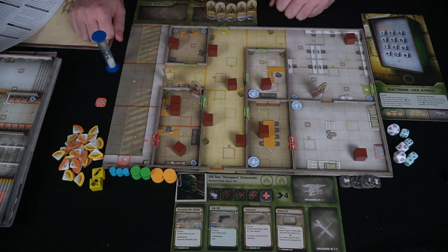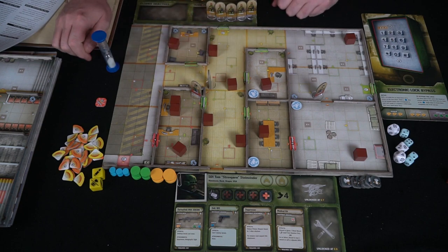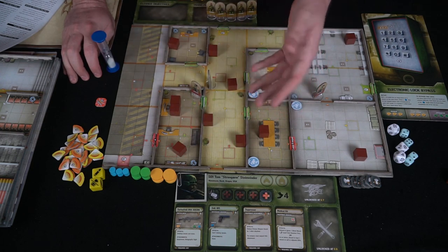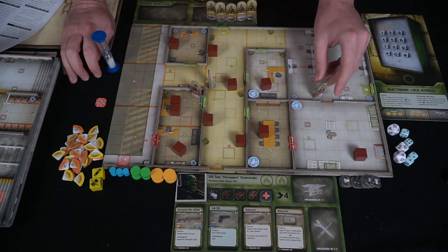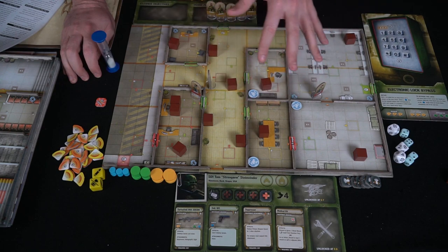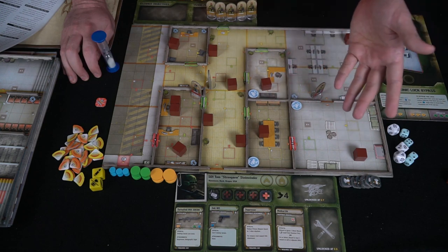He can take another action — moving one, two, three, four again. After he takes his actions, all the rest of the seals also take their two actions. Then you go ahead and check if there are any alerted sentries — sentries that are alerted can either see you or hear you. There's no sound on the board currently, so they won't take cover.